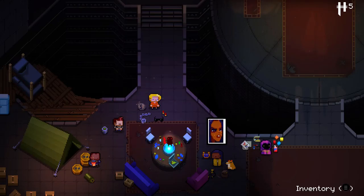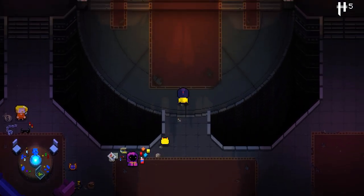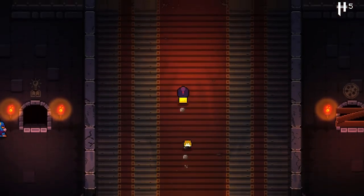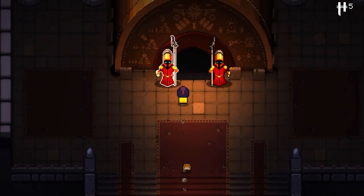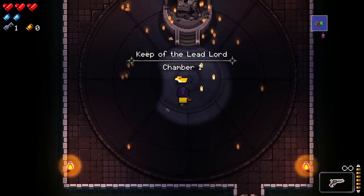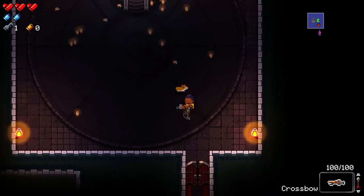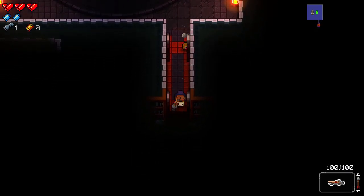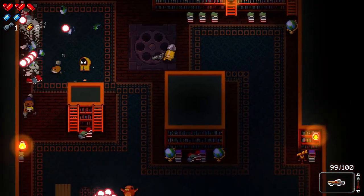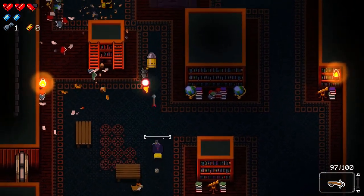Welcome back, more Enter the Gungeon, this time with the Hunter. The Hunter does not have the reload thing the Marine has, nor the armor he starts with, but does have a little doggy friend which has a chance to find items in rooms — pretty handy. Also has a crossbow, which is actually a really good weapon when you can hit people with it.